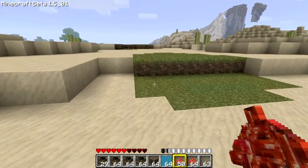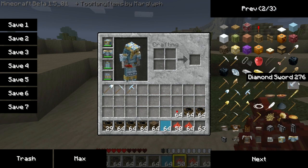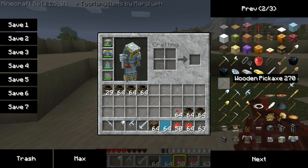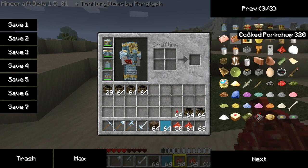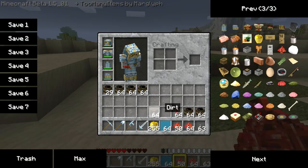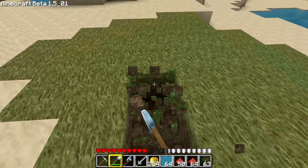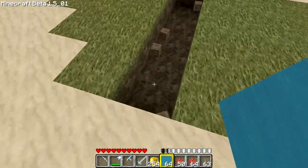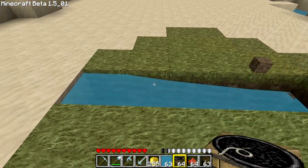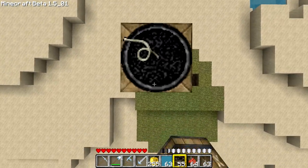I've seen people construct cannons with a water flow, so let's try and see if we can do something like that. I'll whip up something like this real quick. If it works, great — if it doesn't work, I need to do more research. Let me grab some golden apples — 255 golden apples, one right-click and you're at full health. Let's make a little trench, put in some water — actually pretty cool having a flowing water tile in your hand — and then add some TNT. At that point I get the feeling this will not work out.